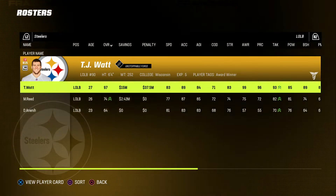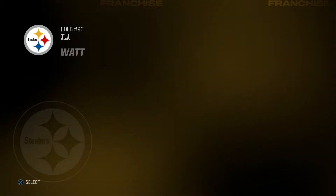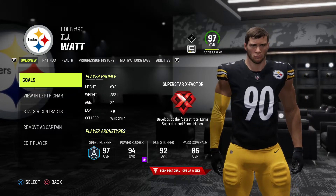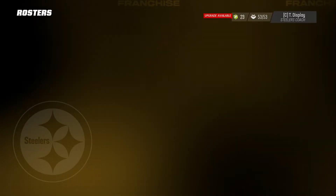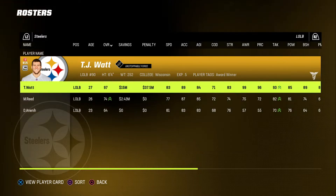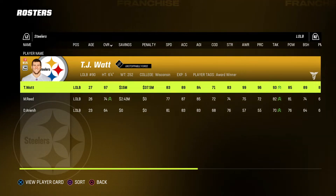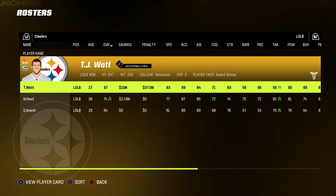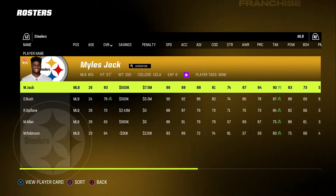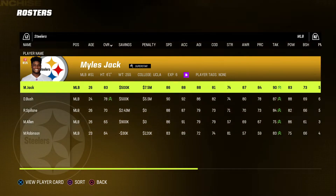TJ Watt — obviously the best player on our team. But he is hurt in real life, and I have pre-existing injury on. I did that on purpose to keep it as realistic as possible since we are into the season. Miles Jack — the Jaguars cut him, he signed with the Steelers. Awesome.